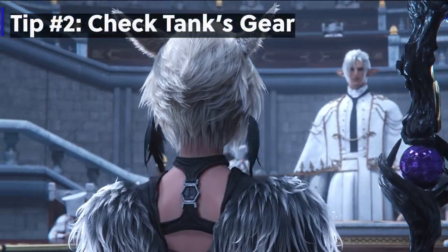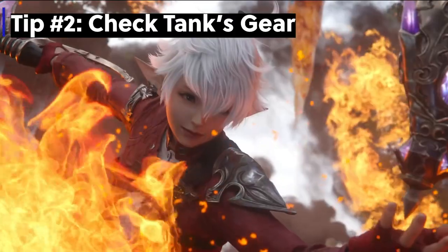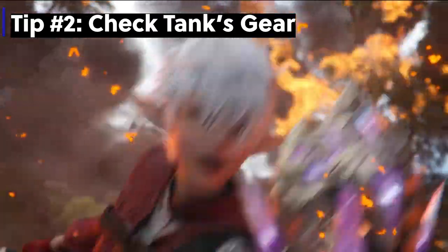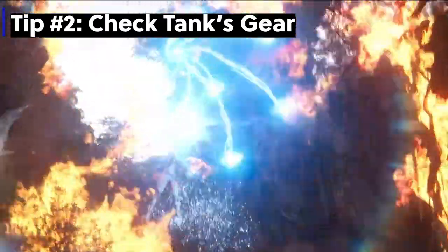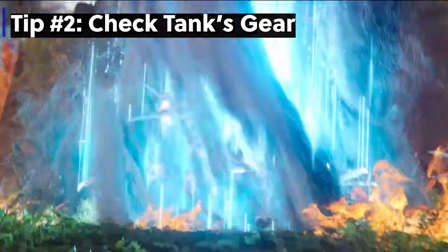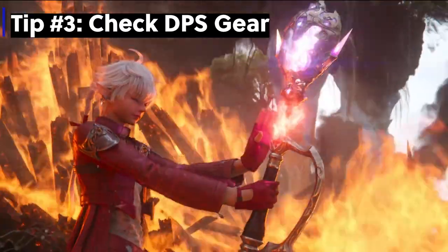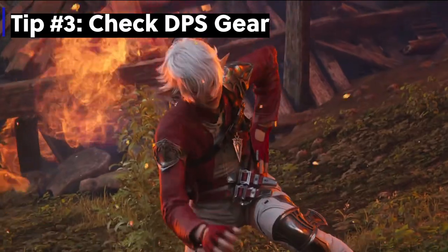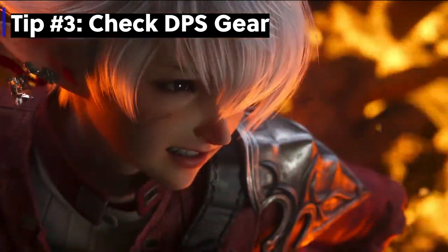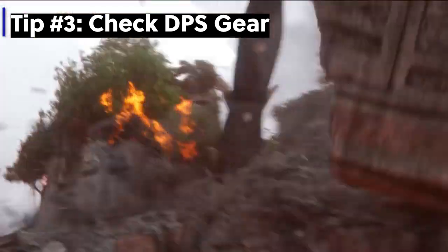Tip number two: check your tank's gear. You'll want to start understanding if someone is over-geared or under-geared. They will take slightly more damage if under-geared and slightly less damage if they're over-geared. Tip number three: check DPS gear. For the same reasons as a tank, if the DPS are over or under-geared, they can provide more or less damage depending on the stats, and you want to factor that into your tank healing and party healing.